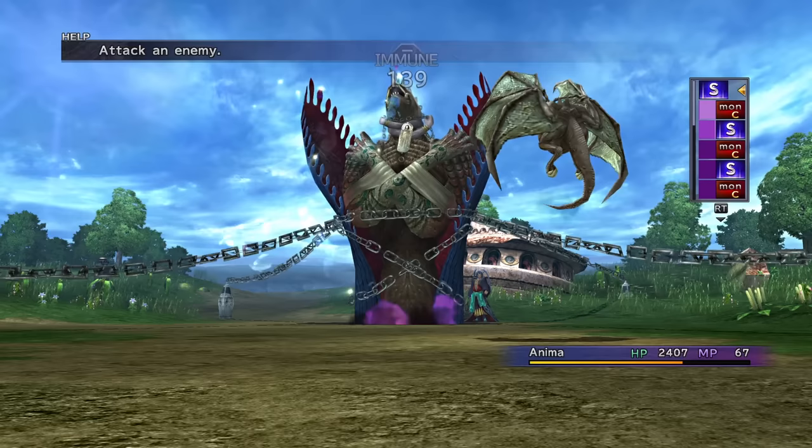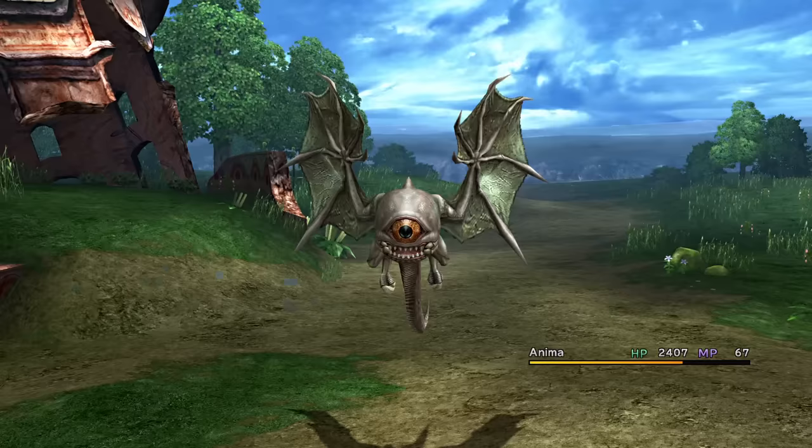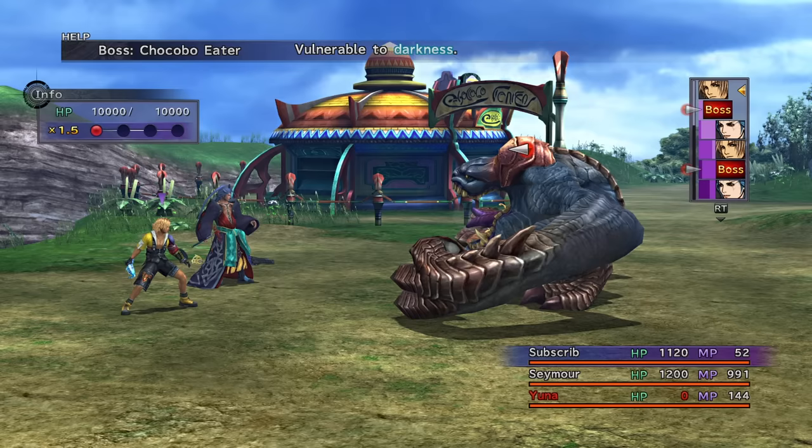Even more so when we actually use his sphere levels. Anima can't even hit the flying eyeball in Mihen.